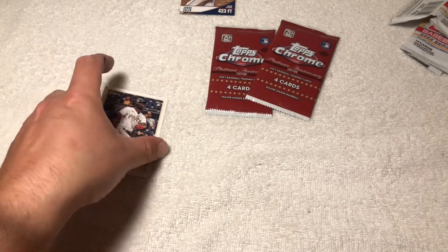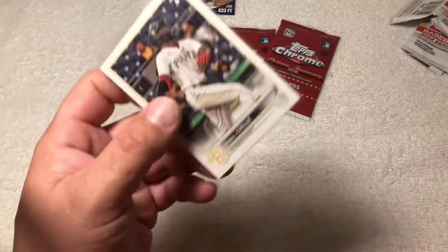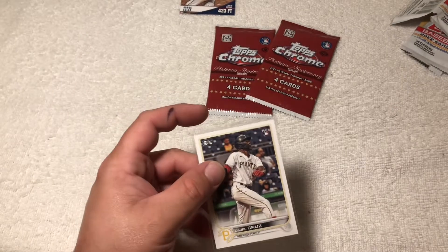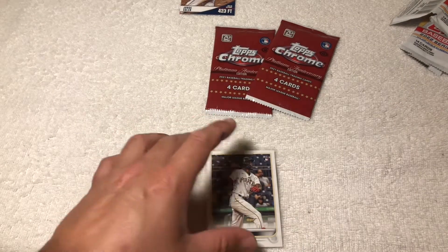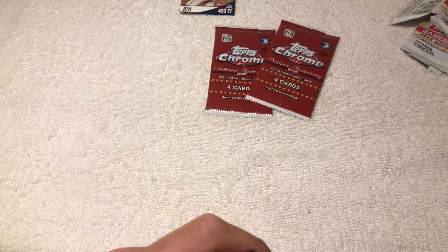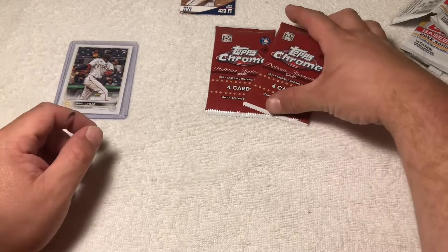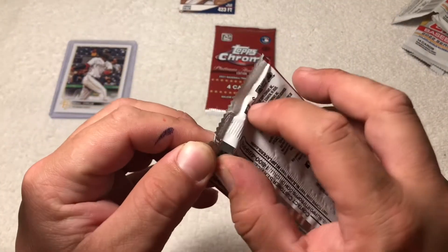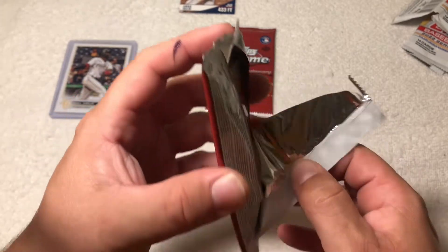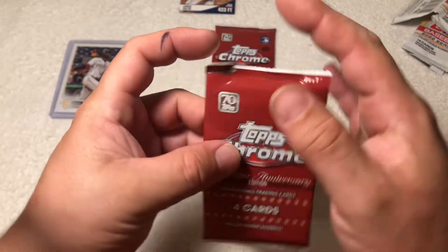We are gonna sleeve and top load this guy — this one could be worth something someday. There's a big ol' hair in there, there we go. O'Neill Cruz rookie, alright. Now, Topps Chrome Platinum Anniversary Edition — let's see what we can get out of here.